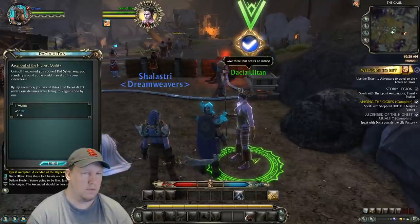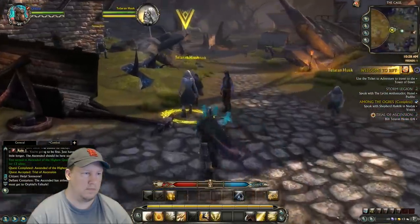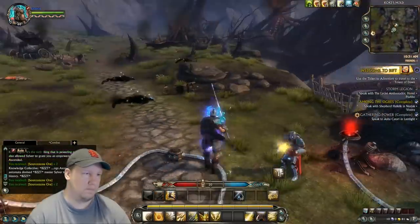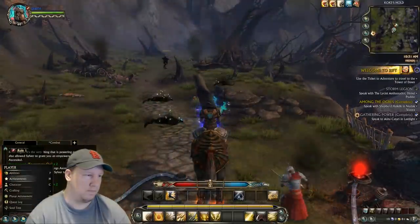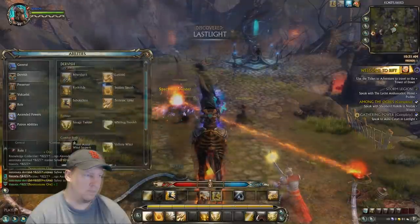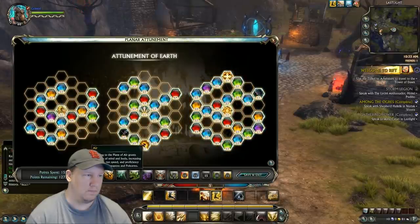As a fun thing to do, I went ahead and did the newbie lands as a level 60 with this pretty strong sword, just running around one-shotting everything. It's a different feeling than going to a new zone and hitting low-level stuff. Normally I'm used to hitting these things multiple times, and you can see the buggy cloak there — I'll show it again in just a second.